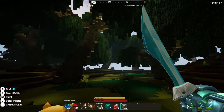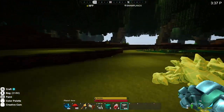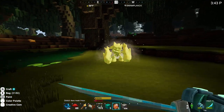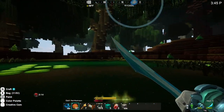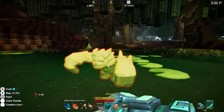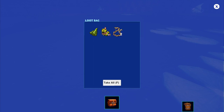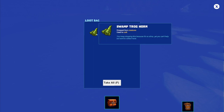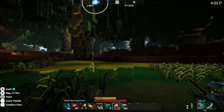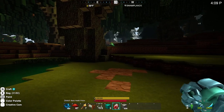We did it — a giant swamp! Check this out: a swamp trog. How cool is that guy? He's definitely going to body me. Maybe we admire him from a distance. Hello, friend. Swamp troghorn — interesting. Anyway, we found it! We can get some bog water.